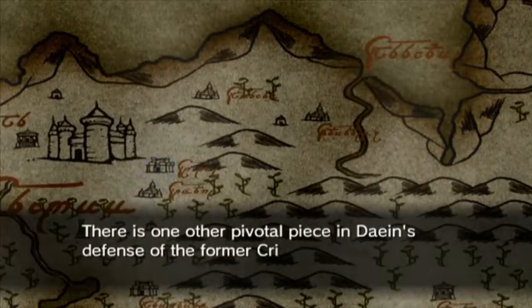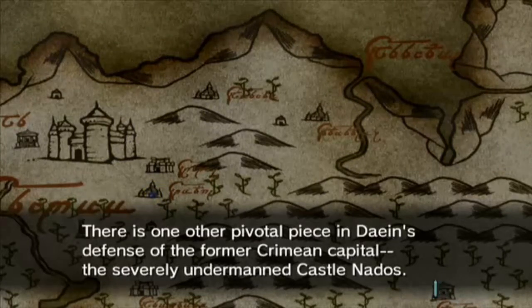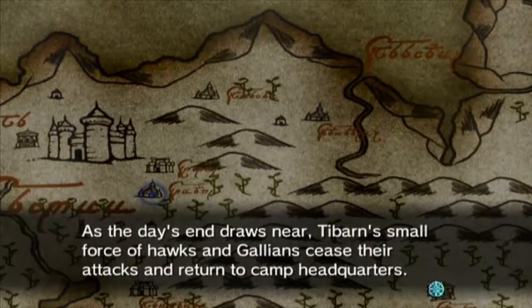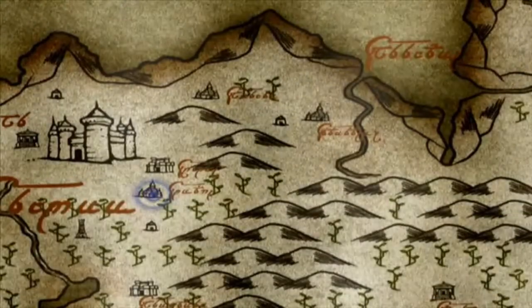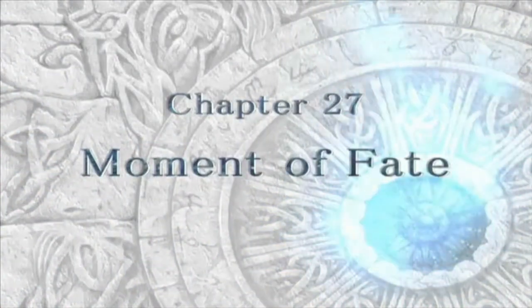There is one other pivotal piece in Dane's defense of the former Crimean capital: the severely undermanned Castle Nados. As the day's end draws near, the bird tribe's small force of hawks and herons cease their attack and return to camp quarters. Alright, this works for me. Also, if you hear some vent noise in the background, it's because I have to turn my vent on — it's too hot in here. Chapter 27: Moment of Fate.